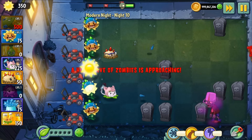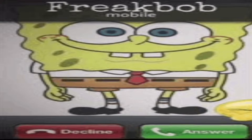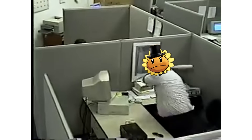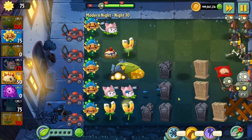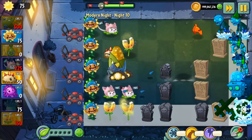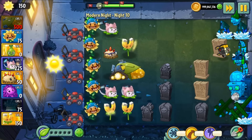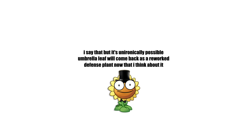On an unrelated note, I have predictions on plants that in my opinion will 100% not be in the game: Plantern, Coffee Bean, Flower Pot, and Umbrella Leaf will 100% not be in the game. If they are, I would genuinely crash out. It's pretty obvious, since these four plants are meant to be strictly incorporated in the world you get them in — Plantern helps with fog, Coffee Bean is meant for sleeping mushrooms (but PvZ 2 mushrooms work in daytime so there's no point), Flower Pot is for roof levels, and Umbrella Leaf is to stop catapult or bungee zombies.